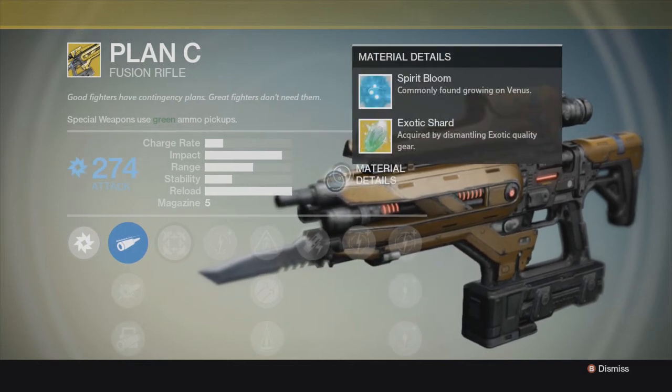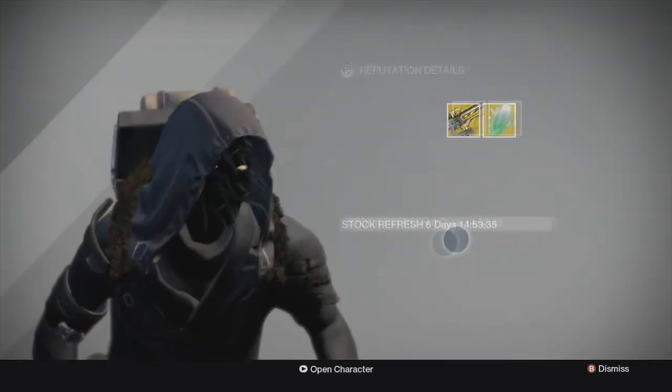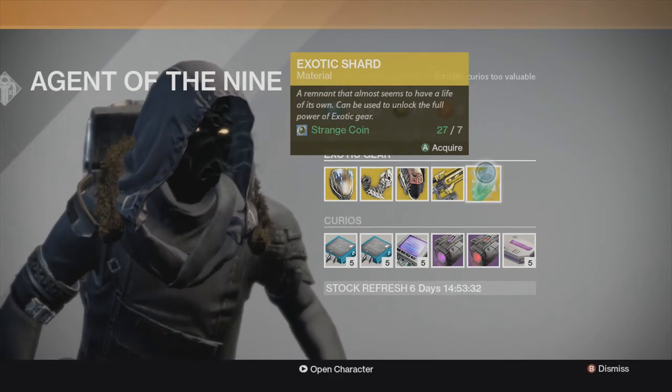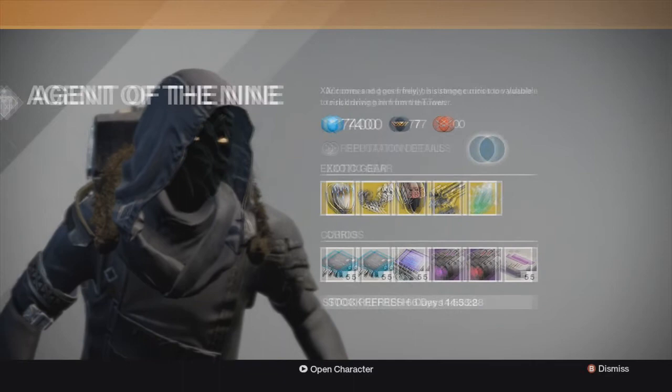Exotic Shard and Spirit Bloom, and I'm going to show you guys the Exotic Shard. This is a punishment for us. Legitimately, Bungie was mad that we were exploiting their game, so they gave us the Exotic Shard as a punishment. Now you have to buy one for seven strange coins, which is insane.